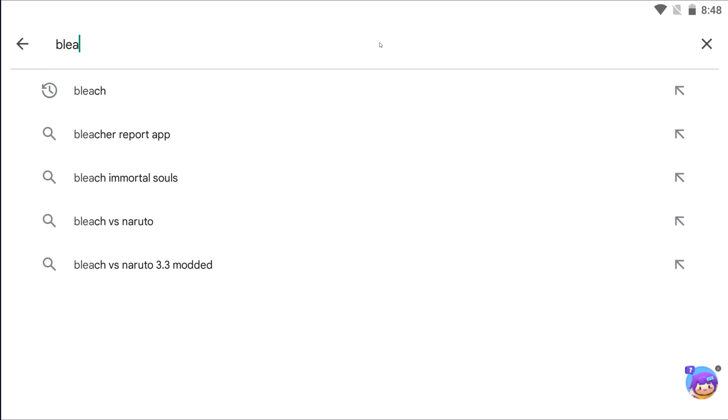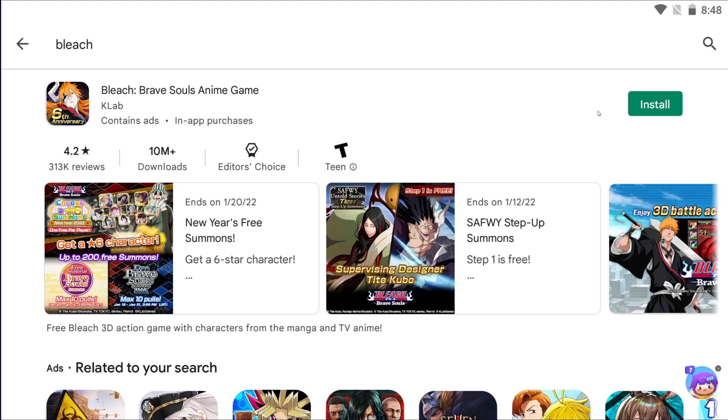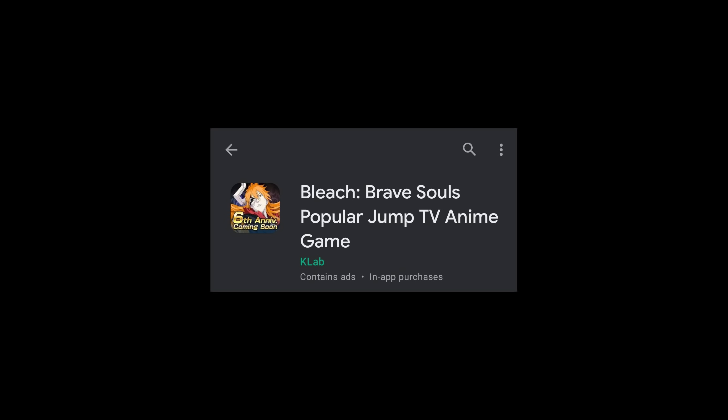The first thing you want to do is go to your designated app store — whether that's on iOS, Steam, PlayStation Store in the future, or Google Play — and search for Bleach Brave Souls. Make sure you download the one that says 'Bleach Brave Souls Anime Game,' not to be confused with any other name. They don't call the game that anymore.